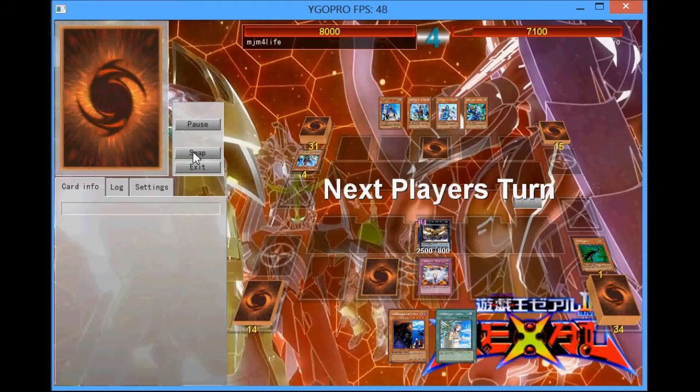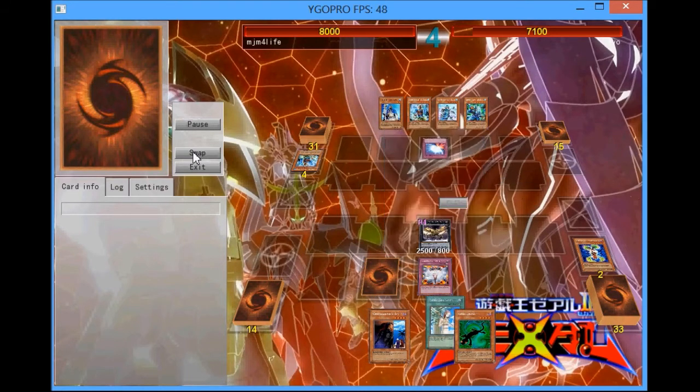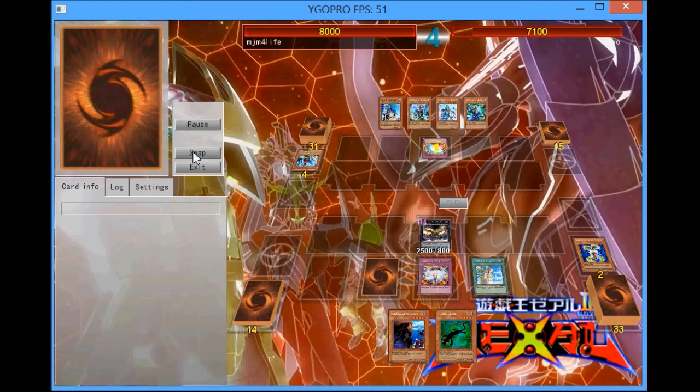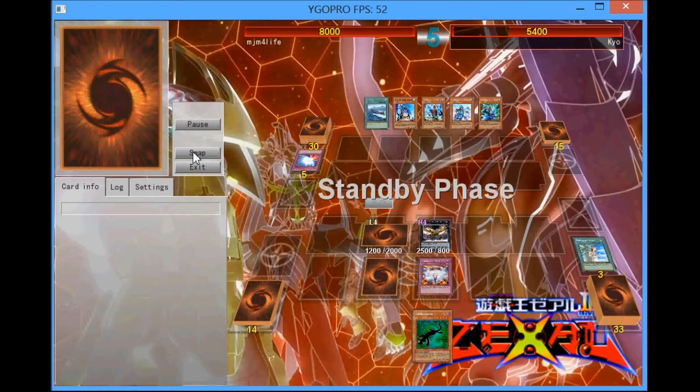I guess he figured that since I already activated the effect to protect my card, there was really no point in Mirror Forcing it. But now he chooses to activate it, and I could activate Save Zone, but I feel like Lance is better — if I can prevent myself from not being able to attack directly, I would like to do so.